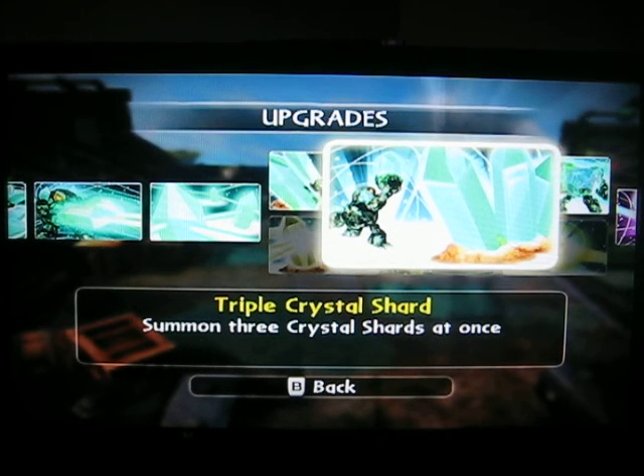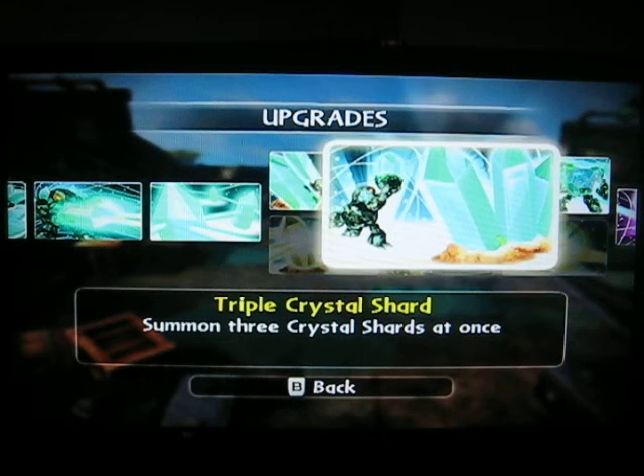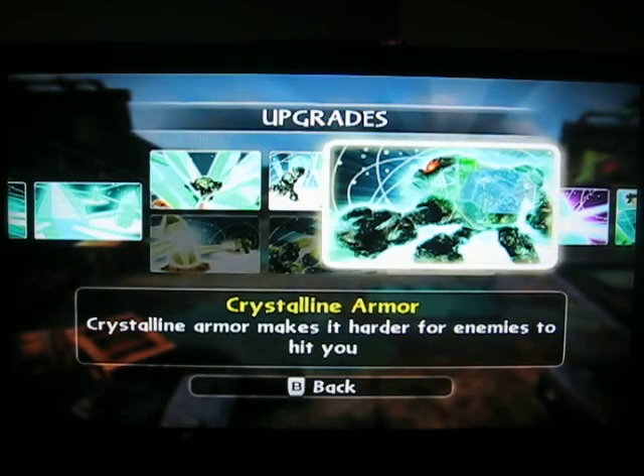Triple Crystal Shard — summon three Crystal Shards at once. If you don't take this path, you only shoot one Crystal at once; it comes down from the sky for about 40 to 60 damage per one. This does three, so that multiplies the damage by three. It lands on one guy and hits him for 120 to 180 damage — just bam. It's fast and you can spam the daylights out of that. It's so good.